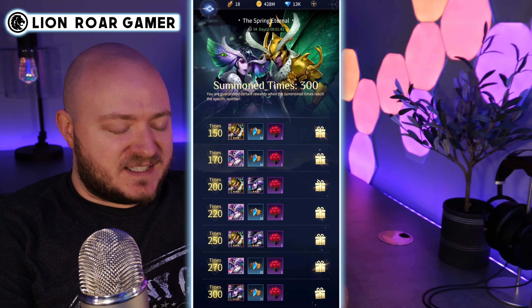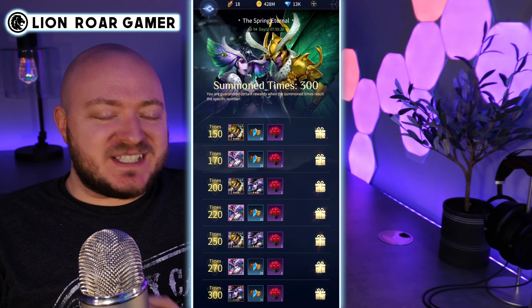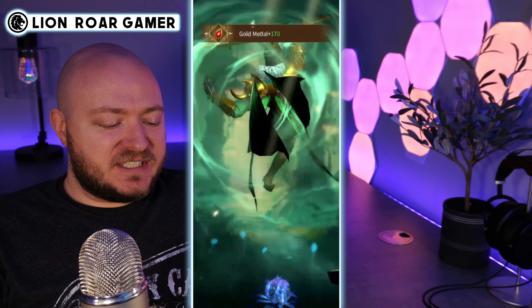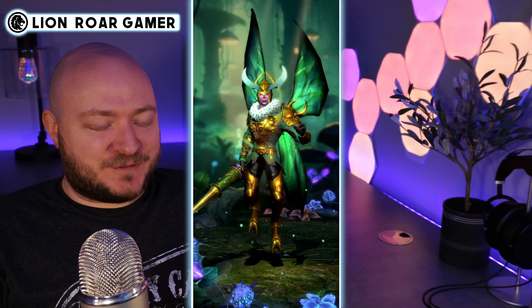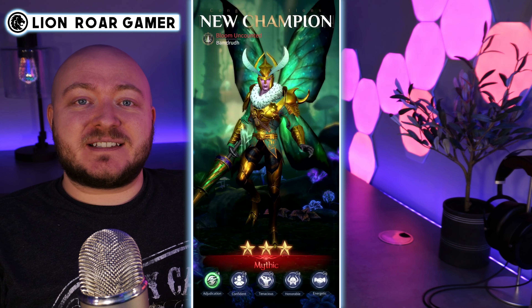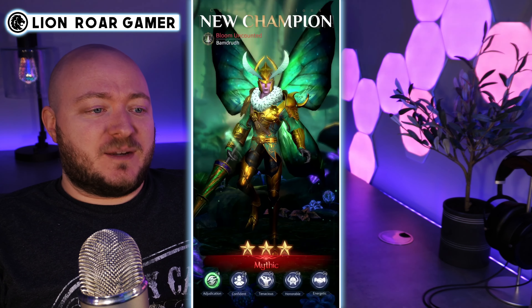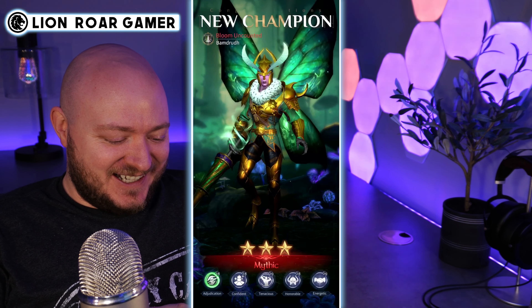I'm gonna run through this and take a look at the companion shards I have to see if I have the companion yet. At the 150 summons reward slot we have our mythic male Bloom Uncounted champion, and we also get some gold medals. That is a long animation — it's absolutely beautiful, stunning actually. But when and if I get the companion, that's going to be a lot of animation to watch as I create more champions through heirs.